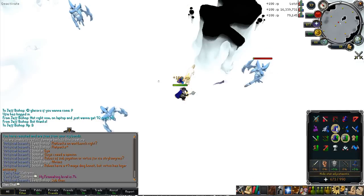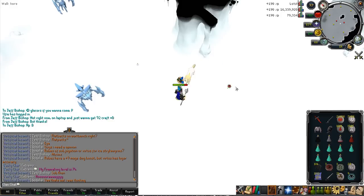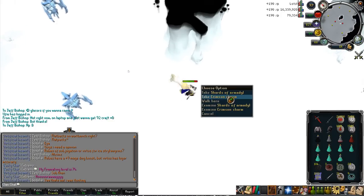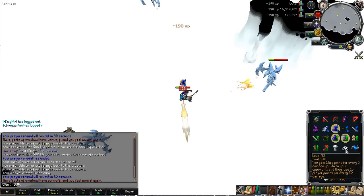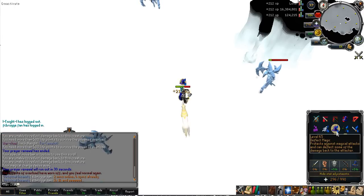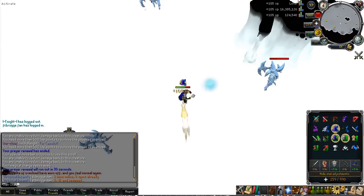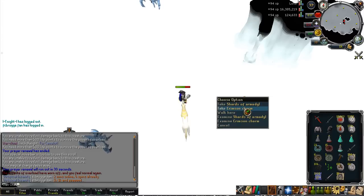I see a lot of other people with their own types of setup at Glacors and personally I think mine's fine. A Steel Titan would be really handy but I don't have 99 Summoning yet — when I do get it that'll be really useful, but I think I'll have finished this series before then. I bring overloads, and usually my trips last about 35 to 40 minutes. Glacors are really easy to get to — you just use a fairy ring so you can bank quite easily.